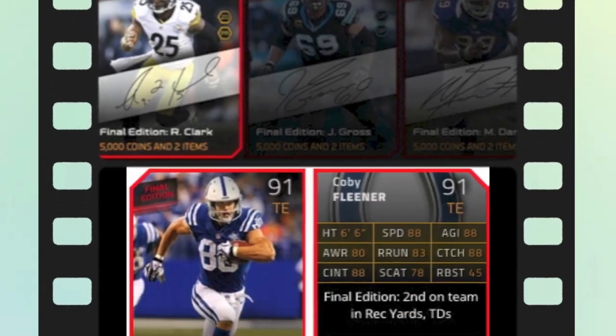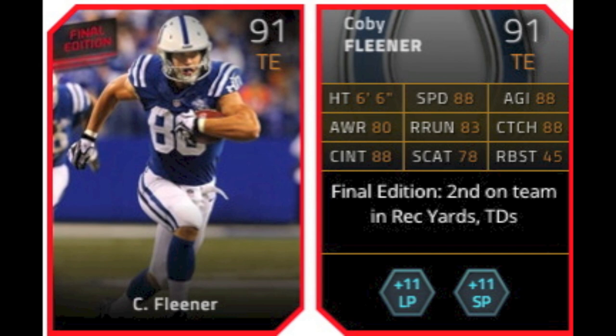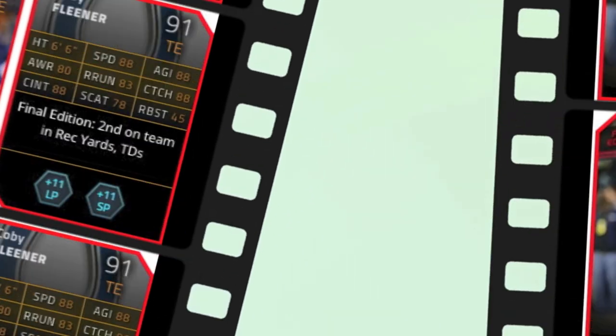Let's get into the Final Edition cards. First, we have Kobe Fleener, 91 overall tight end for the Colts. 88 speed, pretty good. He's got 488 stats on the back of his card — speed, agility, catching, catching in traffic. Very, very poor run blocking stats. He gets plus 11 to both long pass and short pass chemistry.